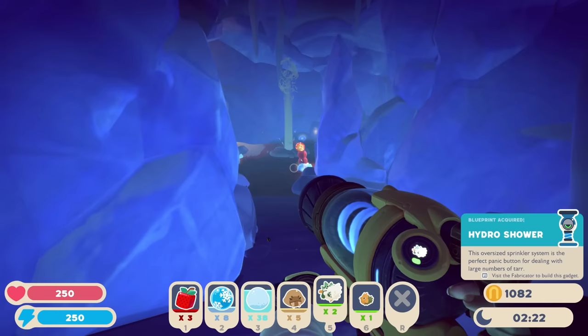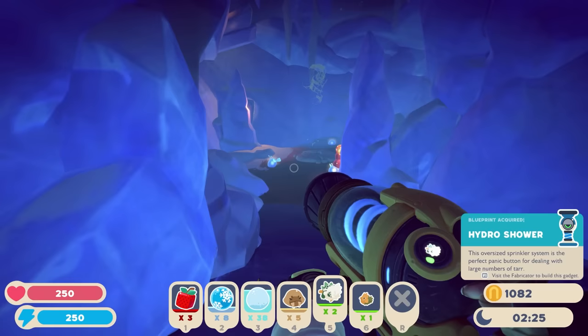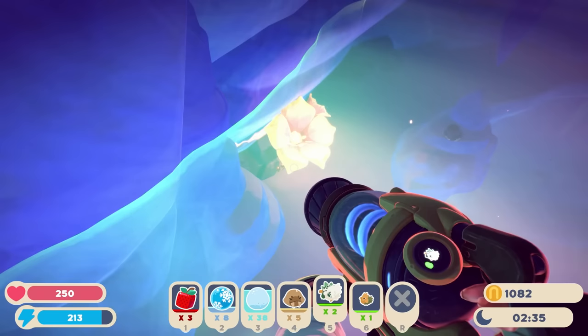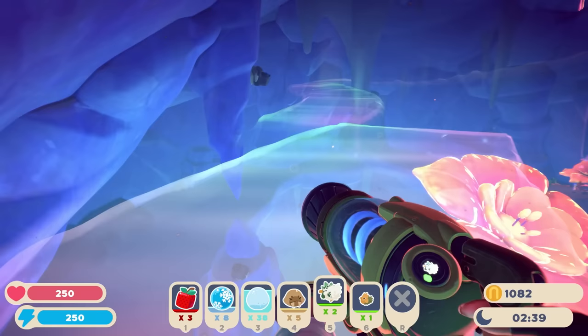We've got new gadgets and gizmos as well — a hydro shower: 'this oversized sprinkler system is the perfect panic button for dealing with large numbers of tar.' We'll have to check that out. But let's go down here — look at these huge flowers! They're super cool. What is this?